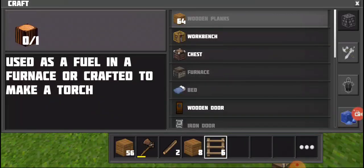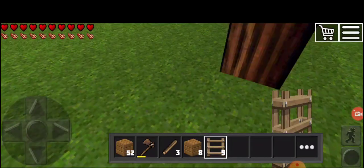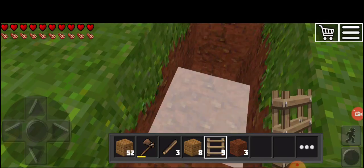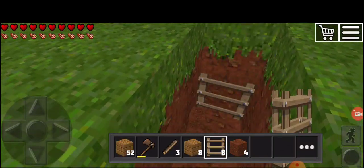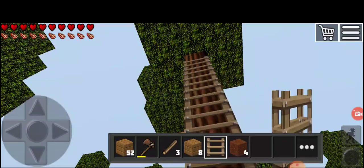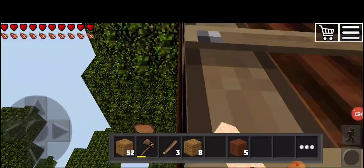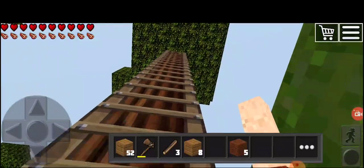Now we have nine ladders. So what we can do is we are going to destroy a little bit over here because we don't want this. We could do like this, this, this — so the entry is probably from underground. I want my tree house to be like this guys. The biggest challenge is we have to break that piece.